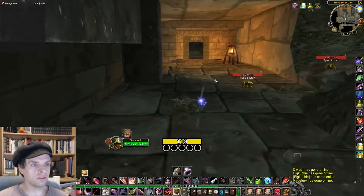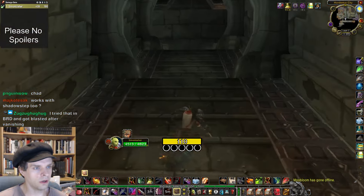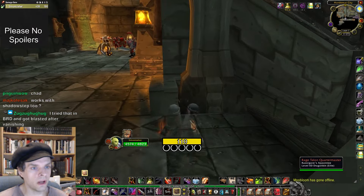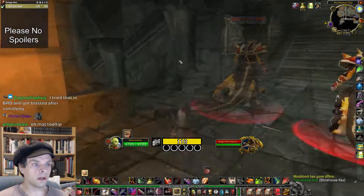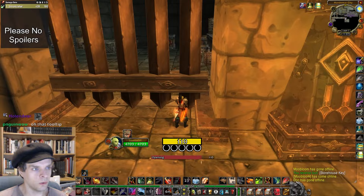In the lower portion of Black Rock Spire, you'll be headed to the area where the Quartermaster Zygris boss is normally located. Prior to Zygris's area, you'll find a dragon called Rage Talon Quartermaster. Pickpocket this guy for the Storehouse Key, then head up the ramp. The Storehouse Key opens the Storehouse Door, and inside you'll find the Black Rock Reliquary.